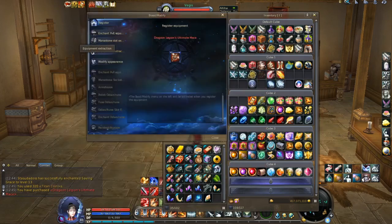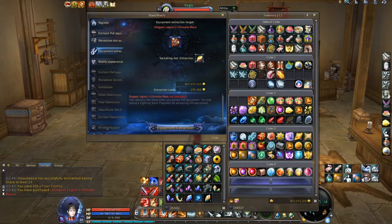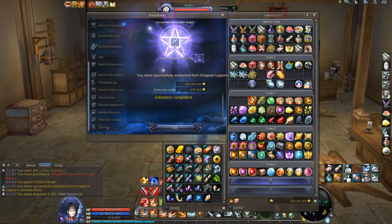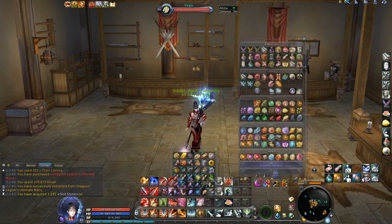Let's go here to equipment extraction. Here I will use the socketing aid lockbox equipment extraction — I recommend you use that because you will get more slot stones. Let's use it and click on equipment extraction. As you can see I got 1,181 slot stones. That's really nice.